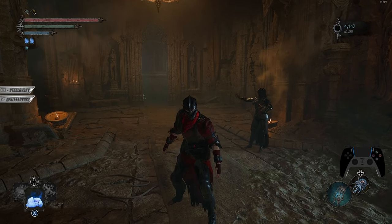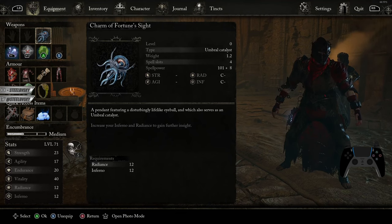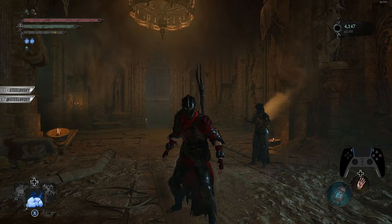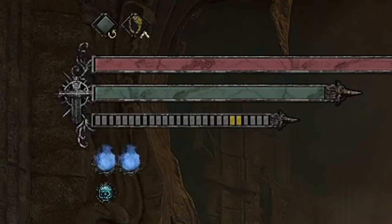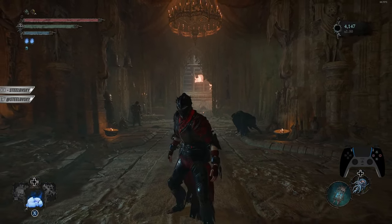What's worth mentioning: below the stamina bar you can see the mana bar. But if I unequip the catalyst over here, it swaps into actually an ammunition bar. The length of this bar is dependent on your attributes — to be exact, the ammunition bar is dependent on endurance and vitality, whereas your mana bar is actually dependent on your inferno and radiance.